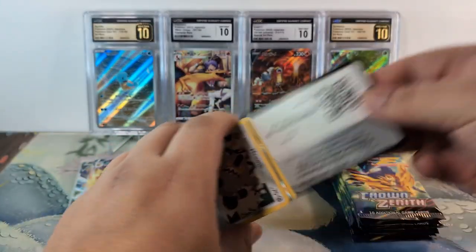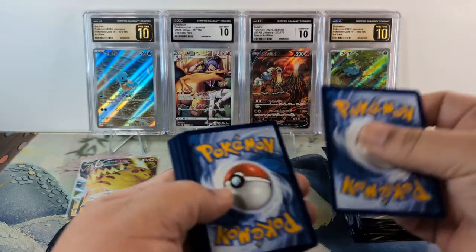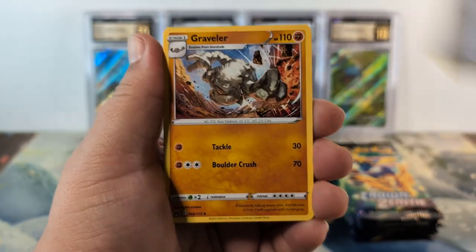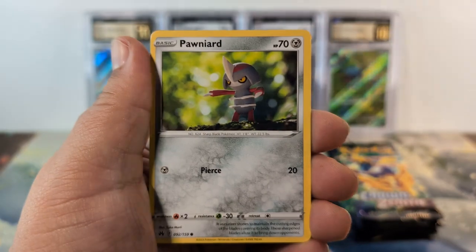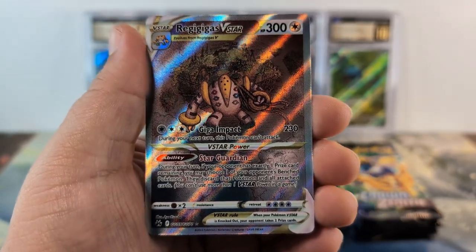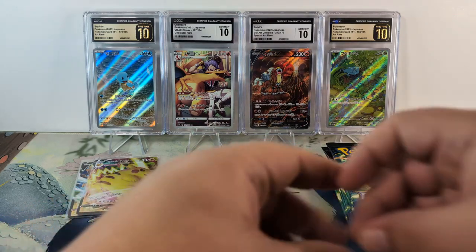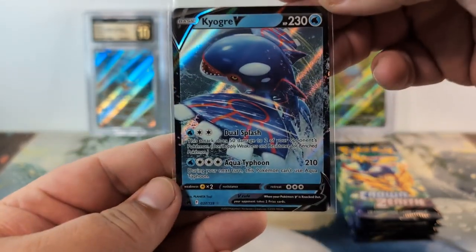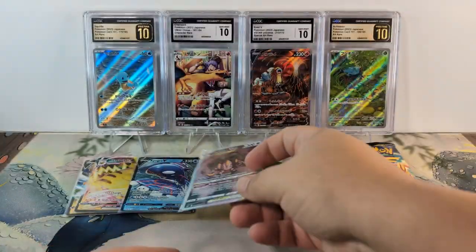I am still chasing the Mewtwo card from here. I'm also looking for the Gold Giratina as well as the Gold Dialga. We got Rare Candy, Galarian Meowth, Whelmer, Shinx, Core Fish, Pawn Yard, and a Regigigas V-Star — this is a beautiful card, I have pulled it before but it is absolutely gorgeous. And we've got a Kyogre V behind it. Two hits out of that pack — not a bad first pack at all. That Kyogre V and that Regigigas V-Star. Beautiful. Great start to it.